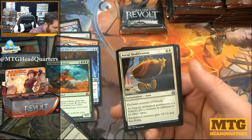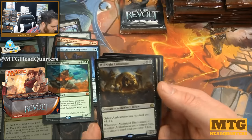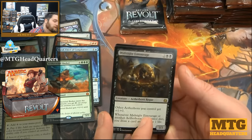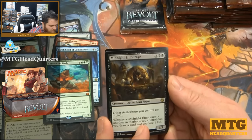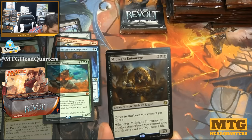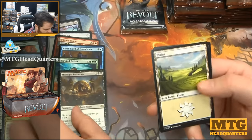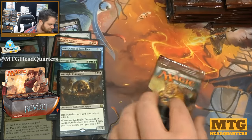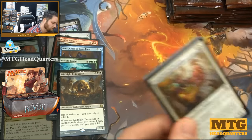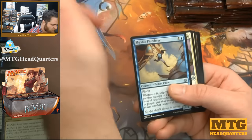Ornithopter, Foundry Hornet, Aerial Modification, and we have Midnight Entourage — four mana, three-three. Other Aetherborn you control get plus one plus one; that's pretty strong if you have a few in your pool for limited, EDH, or something. Whenever Midnight Entourage or another Aetherborn you control dies, you draw a card and lose one life. Interesting — seems pretty good, seems like it could kill you once in a while too, but seems worth it.